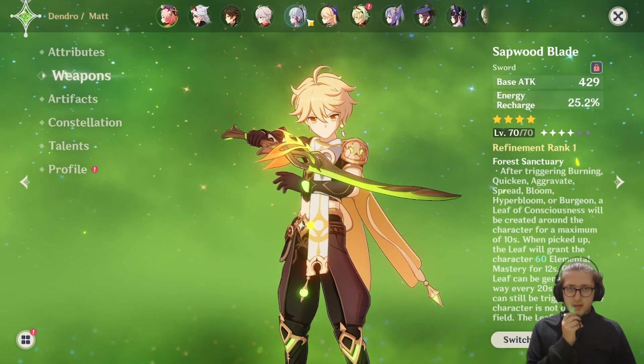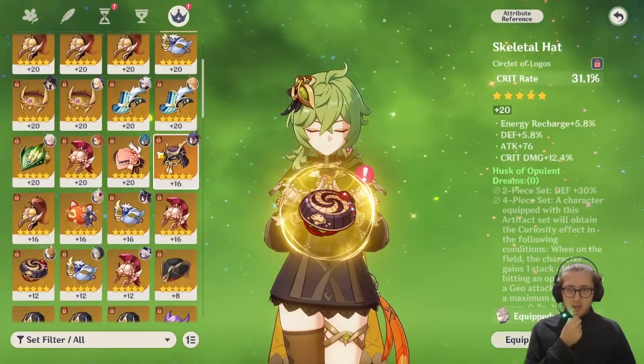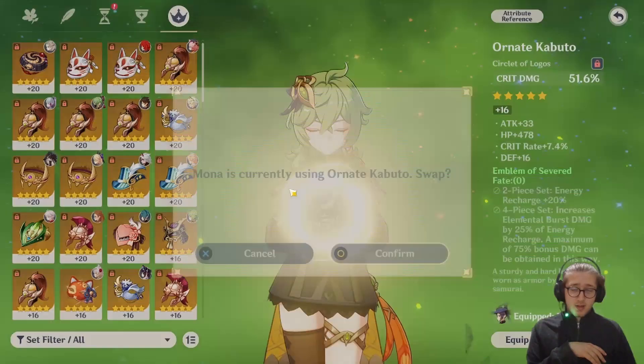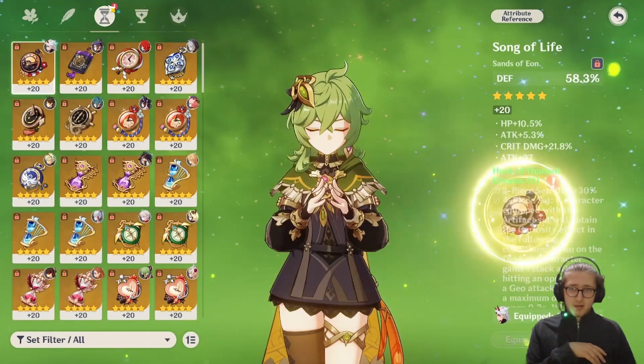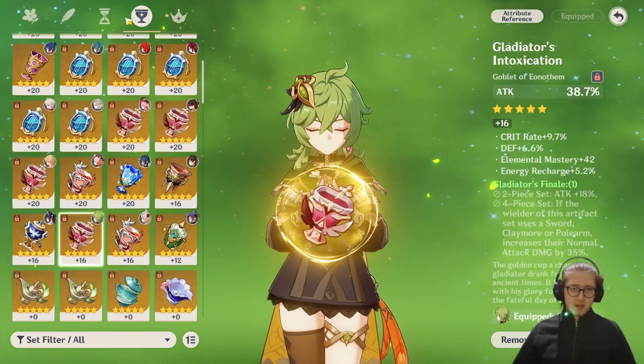I'm thinking about whether someone else would do better. Mona, I'm sorry, you're going to leave the team. I just need to give her energy recharge. I'm not going to change her artifacts — they are just basic pieces, and this one is just attack because why not.